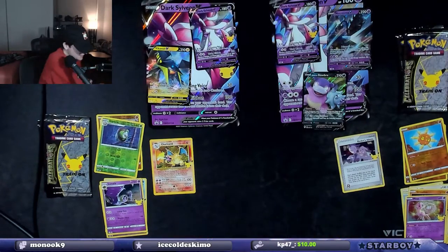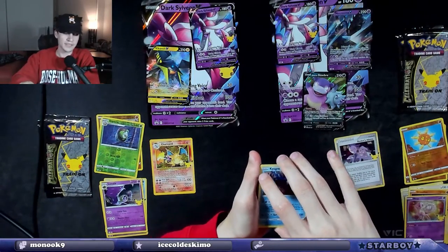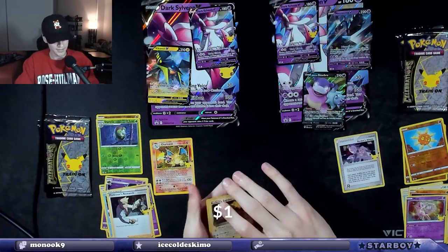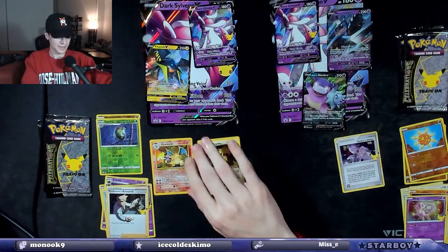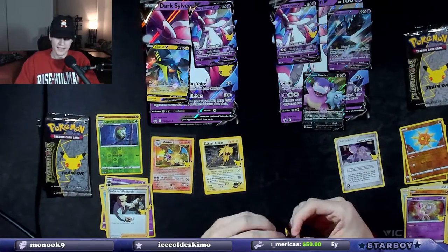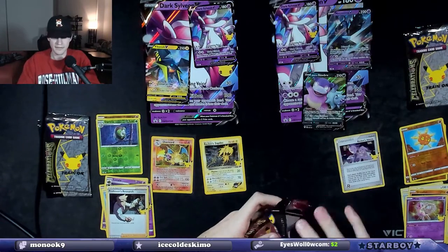There's the code card. Left side already in the lead. I think we pulled another Blastoise — Kyogre, Xerneas, Professor's Research, and Rocket's Zapdos. Holy fuck. I'll sleeve it just for Blake. I think left side might have this one in the bag unless right side pulls something crazy. This might be the two luckiest boxes of Celebrations I've opened.